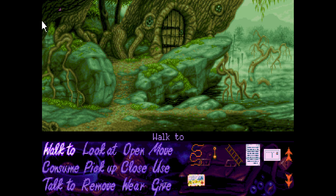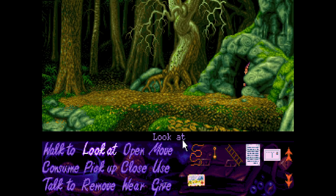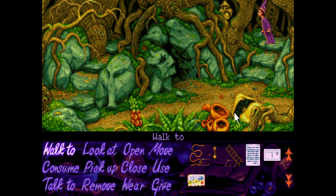We do appear to be able to get up here, but then there's nowhere we can go. Weird. Let's try some of the other directions. I wondered if that was a ladder or something, but I don't think it is. Can we go down this way? No, that's not a way either.